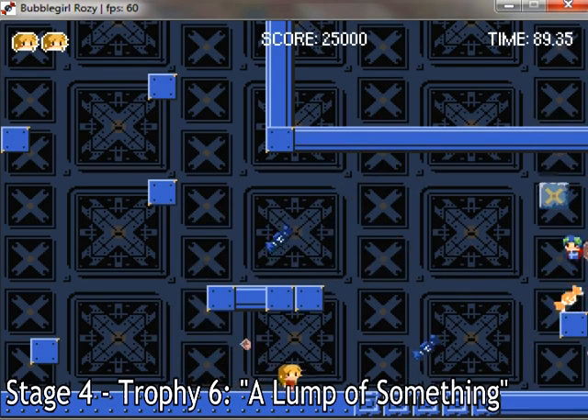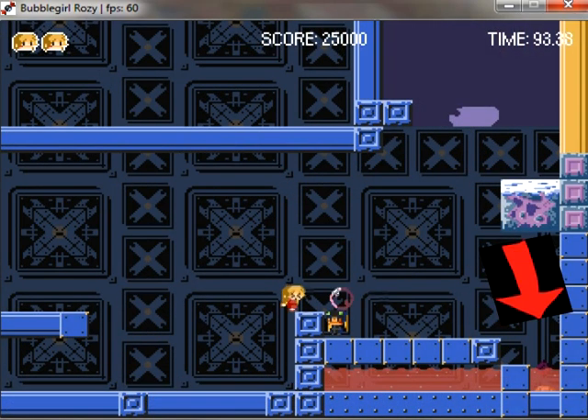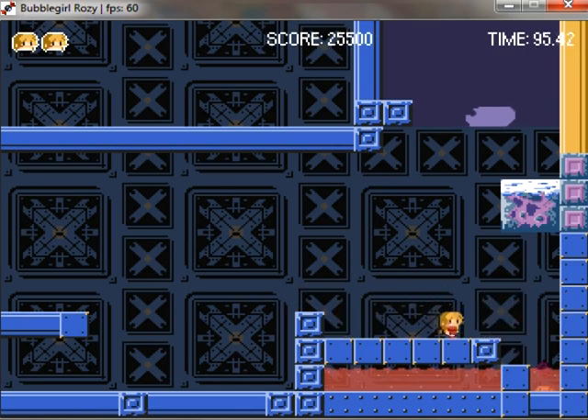This next trophy is also easy to miss. Just before the exit of the stage, you'll see the trophy submerged in lava. Don't jump directly into lava — just go onto the platform next to it and nudge your way into the trophy.